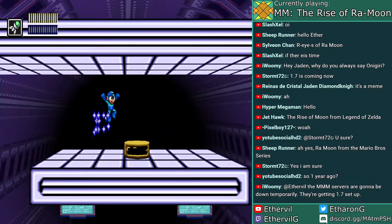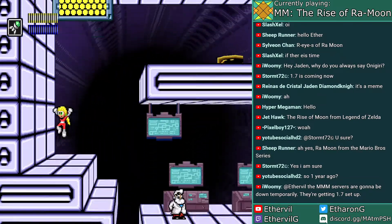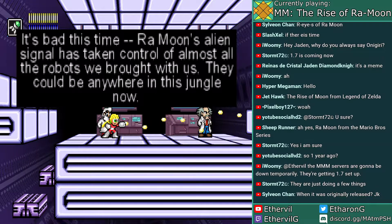We start with Mega Man and Roll. Mega and Roll have the same jump height and can slide. However, whereas Mega Man has the base Mega Buster and Charged Shot, Roll has a Rapid Fire Buster.